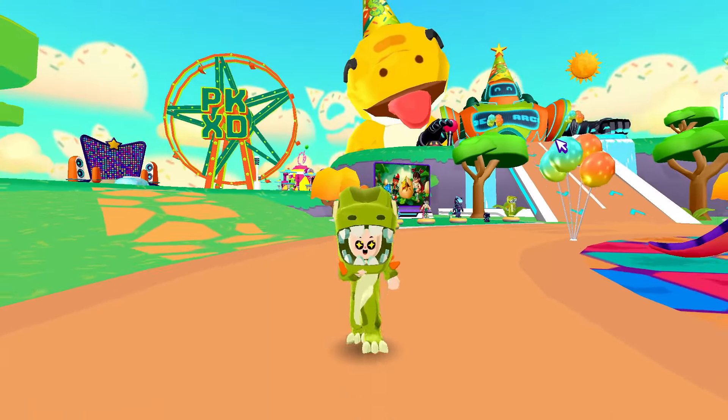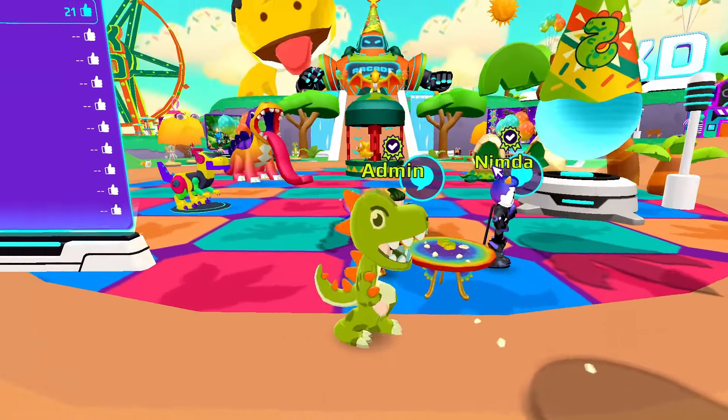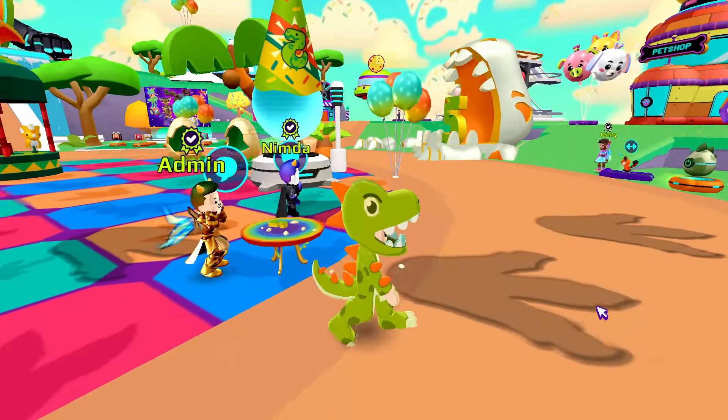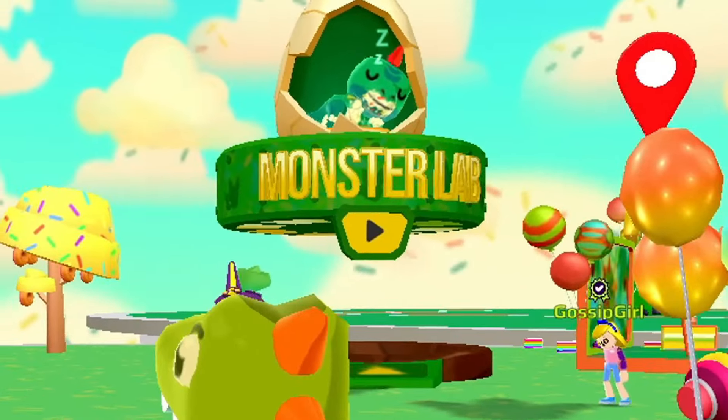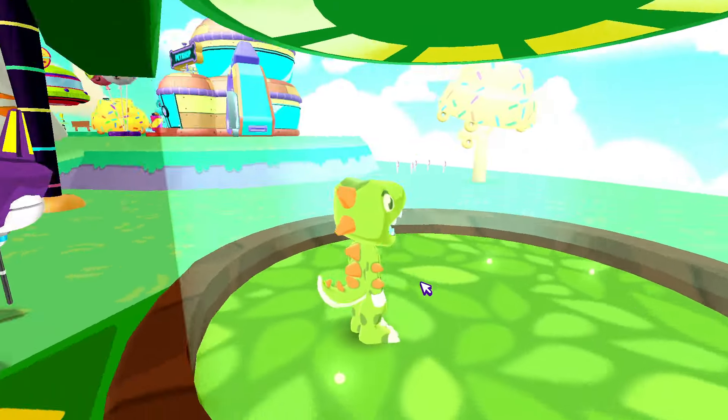A hungry dinosaur is trying to ruin parties and steal cakes. Even the admin and Nimda cake have disappeared, and it left some footprints around here. It seems like it's heading toward this dinosaur monster lab. Let's go retrieve the cakes and try this mini game.